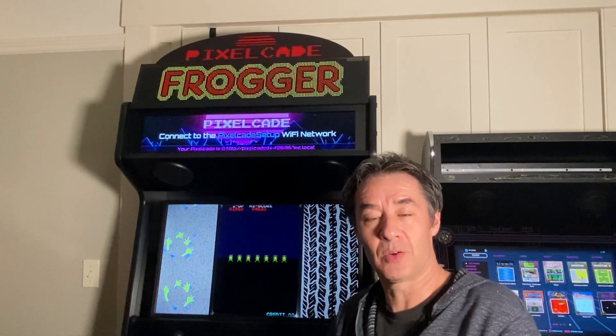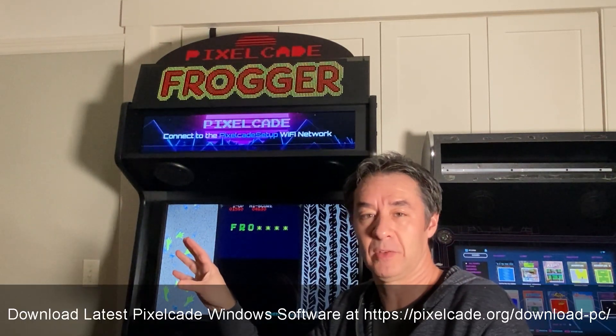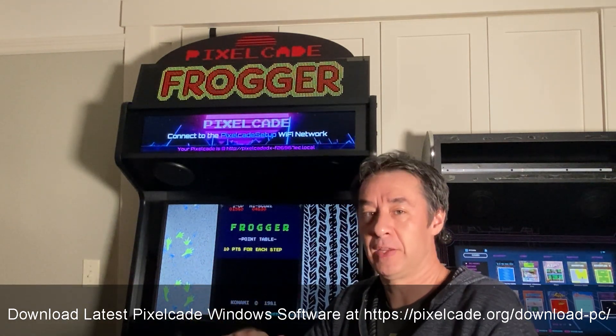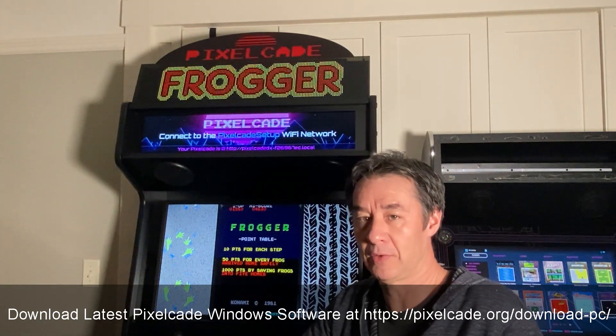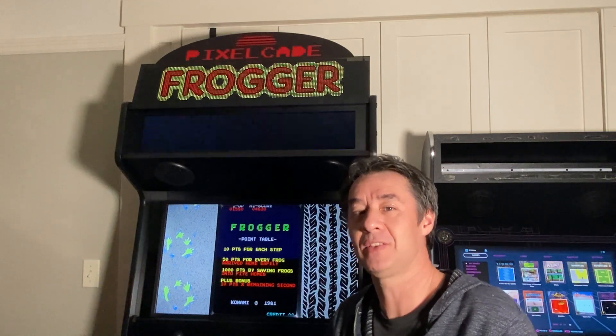So anyhow, that is high scores on PixelCade. I hope you like it. You will need the latest and greatest version of PixelCade, so head over to pixelcade.org — you'll see a download link in this video. Just download the latest software, install over the top of your existing PixelCade install, and then you'll be all set to go with high scores. As always, thanks for watching.